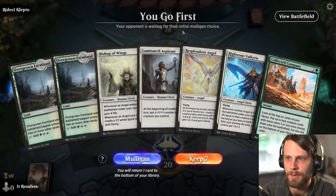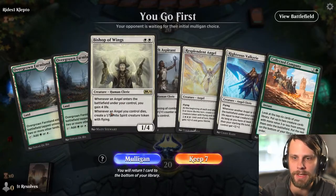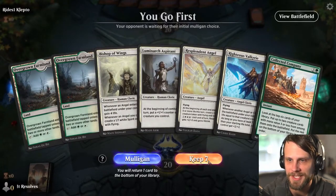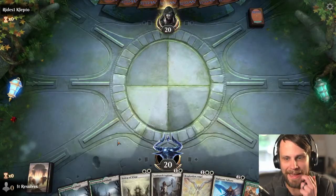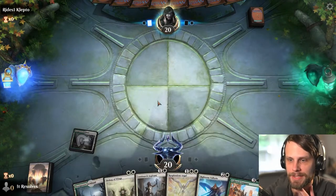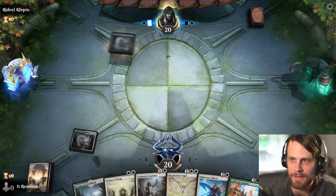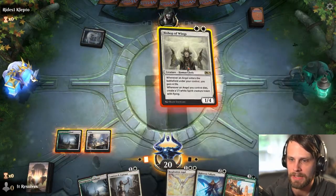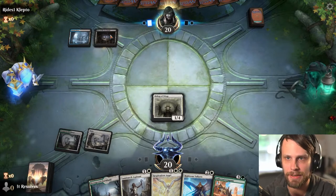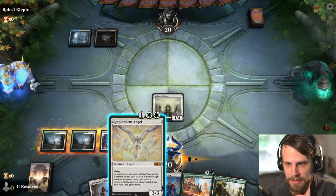Here we are for game number two. This is an awkward hand — if we get an untapped land we're in really good shape, if we don't we're probably just gonna lose it. The cards in the hand are exactly what we want though. I don't think this is normally a keep, but I'm gonna try it. If we get any untapped source we can at least play a Luminarch Aspirant, ideally a Bishop of Wings. And there we go — let's throw the Bishop down. It looks like we're potentially going to be against a control style deck, which is not ideal.